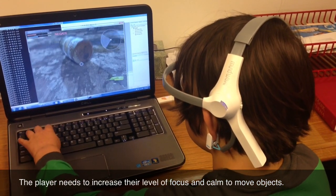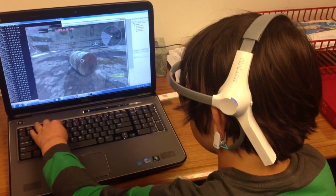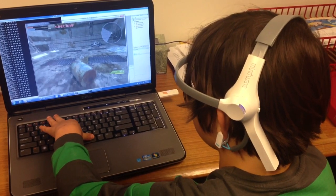Now press 5. When you jump with Super Jump, the harder you focus, the higher you jump. And with 6, you fall slowly.